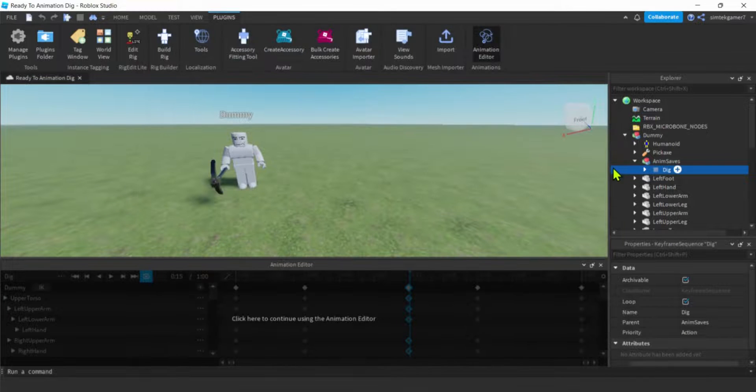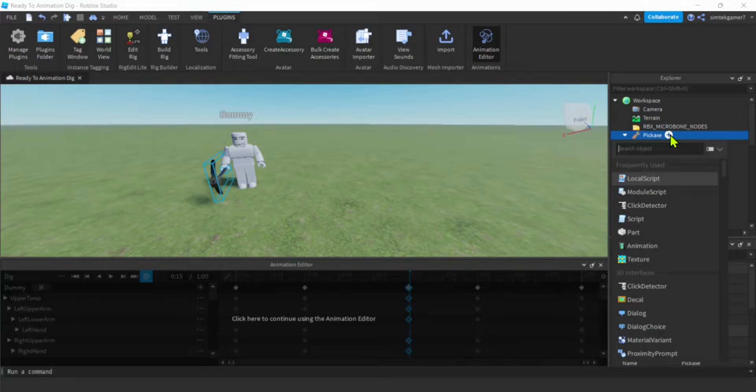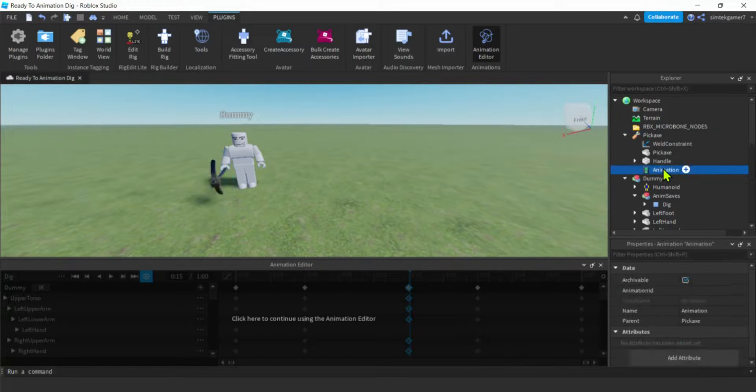Close the animation editor. Pull your pickaxe outside and back into the Workspace, open your pickaxe tool, hit the plus, type 'A' for Animation. Select the Animation under the pickaxe, find the Animation ID field, and Control+V to paste that ID in there.